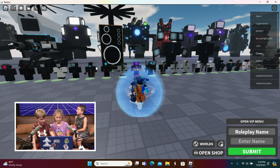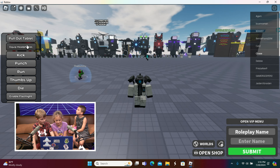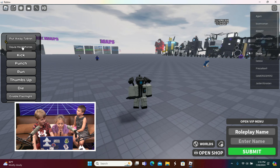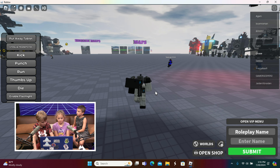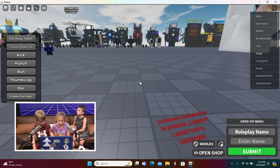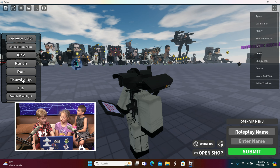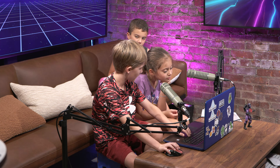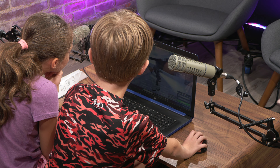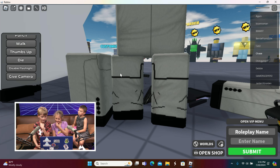The head was from one of the other skins in this game. Next up we got Streamer Cameraman — he's an engineer type. His first ability is pulling out a tablet, showing him looking at a tablet. We can also make him clip headphones — that looks sick. It says 'Supreme Cameraman's danger — current condition is unknown.' We can make him run, punch, enable a flashlight, and look like he's giving a camera. Then we'll reset him and go to the other titans and new toilets.